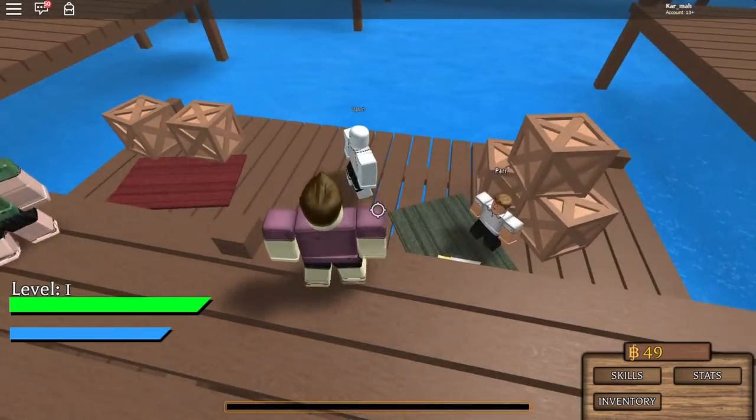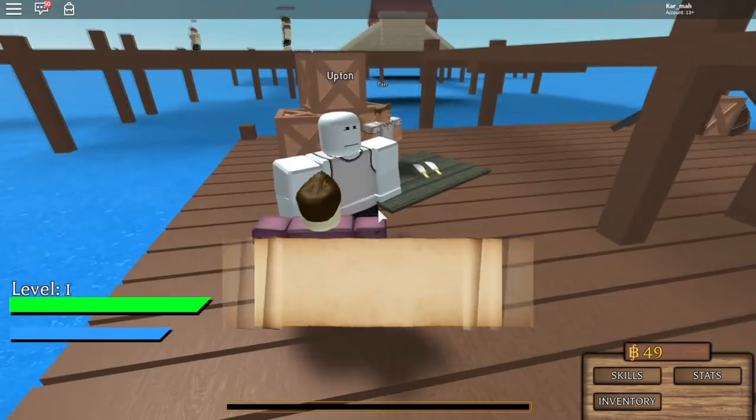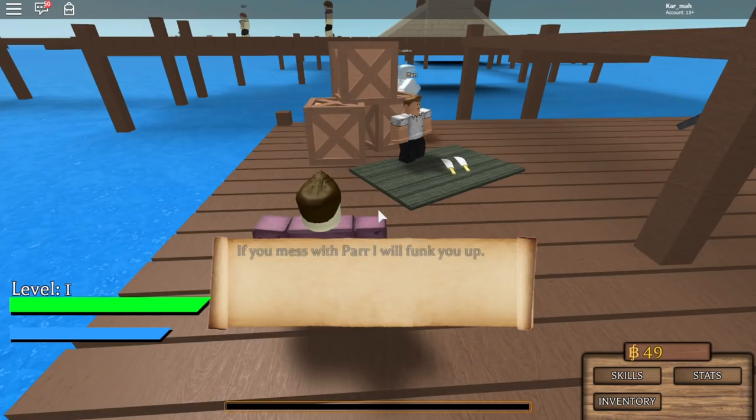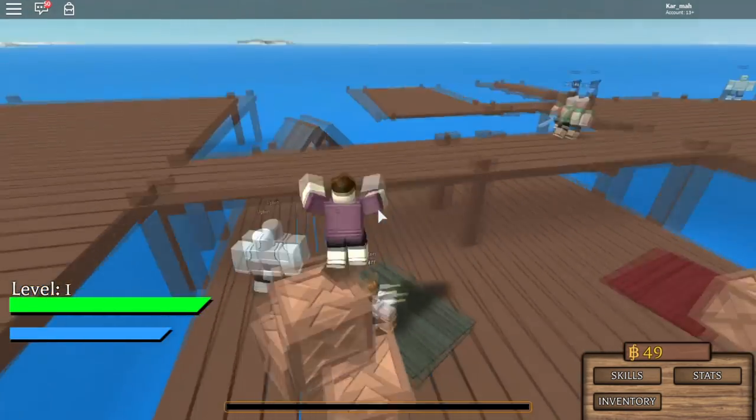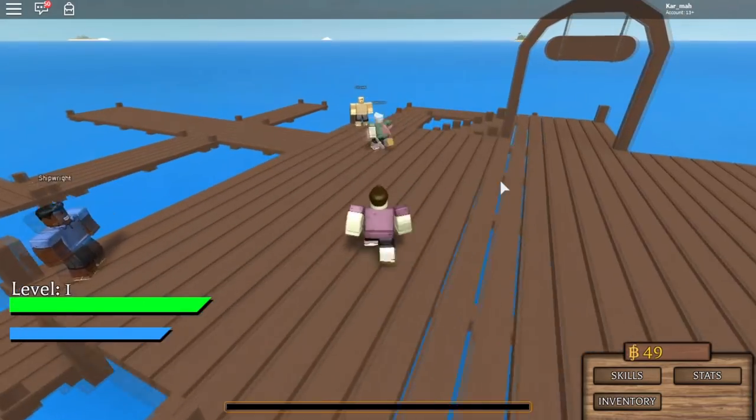That NPC movement system will correlate into things such as Navy patrol ships, which will be introduced in the future. They'll basically be pirate hunters for NPCs, so it'll be a little bit basic, but what works, works.